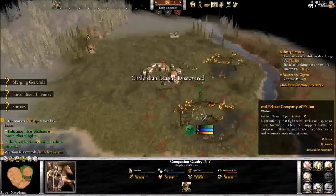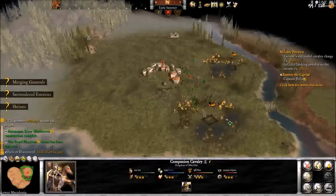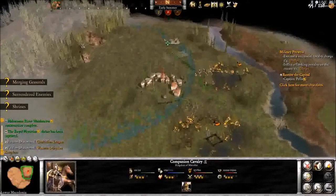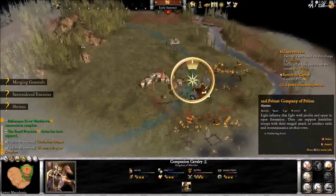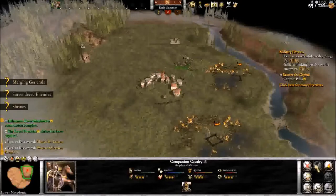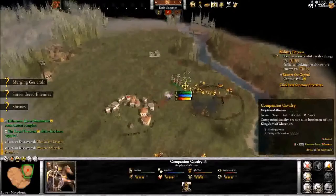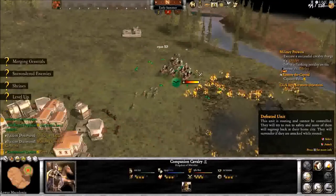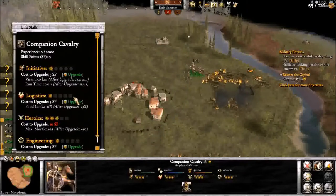They were covering themselves so I couldn't flank them — that's what I was trying to do. I might be able to flank him if he runs away like that. I'm going to disengage so that I can run at him. Run right at him. I'm not sure if that counted as a flank. We'll just complete these military objectives later. Companion cavalry leveled up.